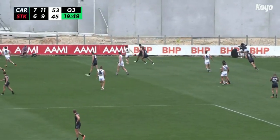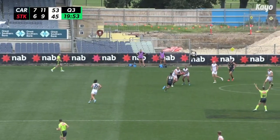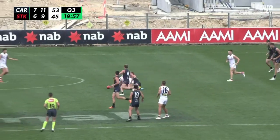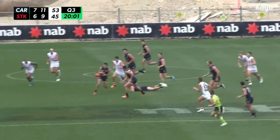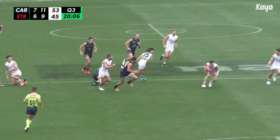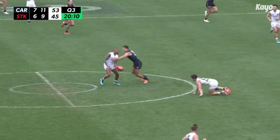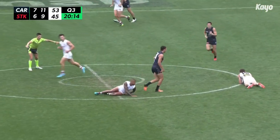Hewitt at the stoppage for Carlton — up towards Silvani, knocked away by Hill. Leanit with a touch for the Saints, into traffic. Steele — had it taken away. O'Brien dives in. The blind turn from Cripps — got nailed in the tackle. Turnover forced by St Kilda. Higgins to Billings, through the centre of the ground to Hill. He got taken by Williamson — caught holding the ball. He might have been a bit stiff there.